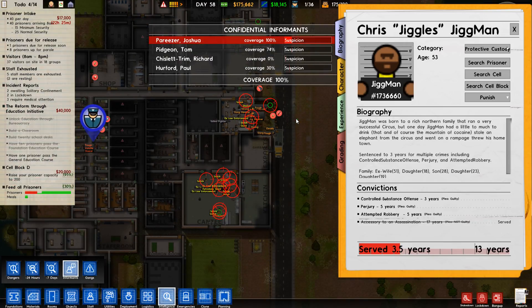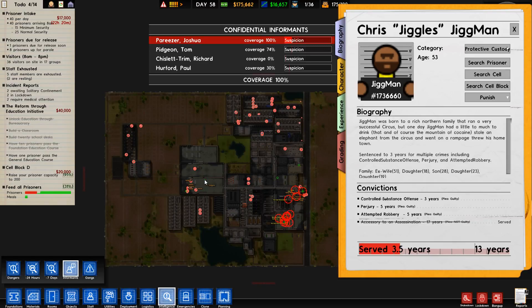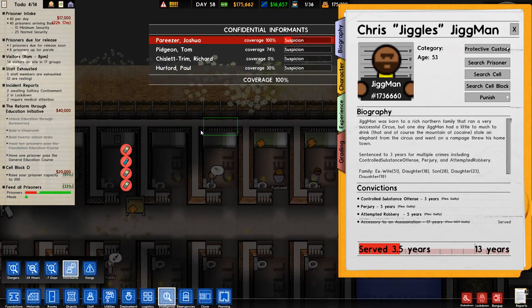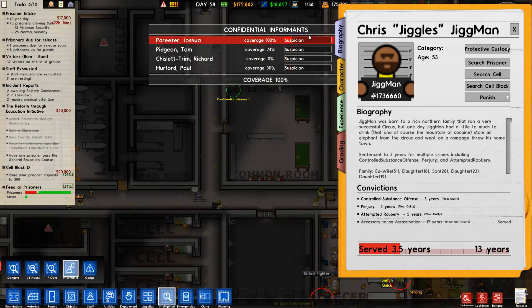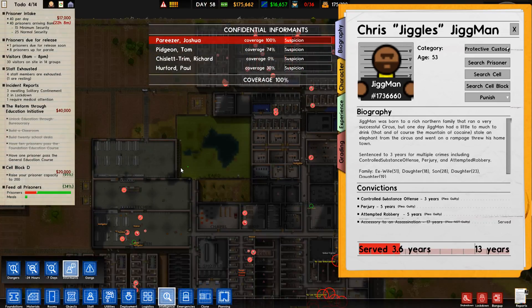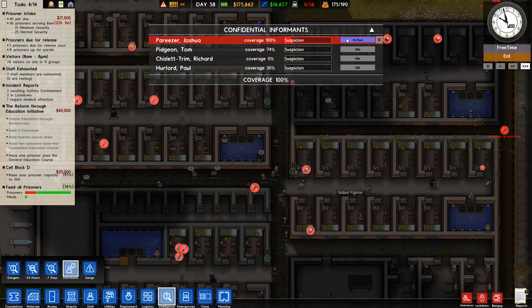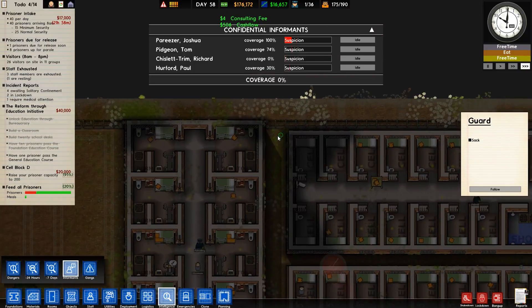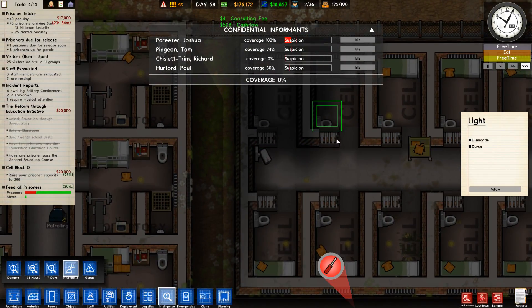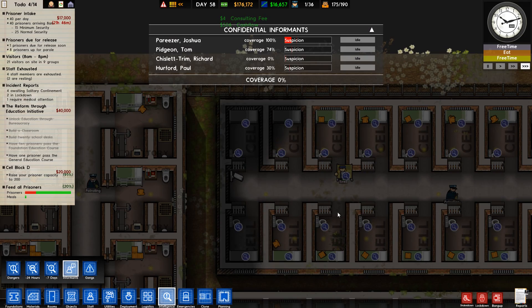I think we have them all set up then. Let's take a quick look at the prisoners - holy shit. We're gonna search this cell block definitely. Yeah, this cell block has a lot of stuff. We're gonna search this cell block.